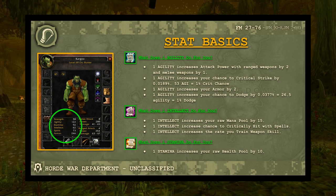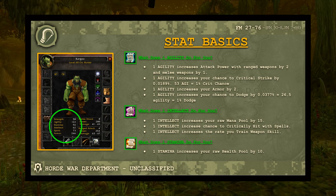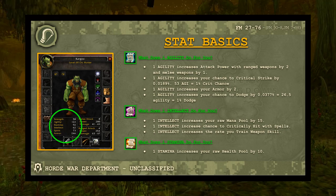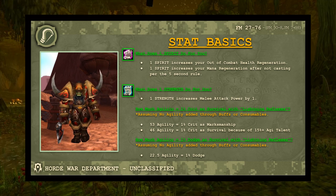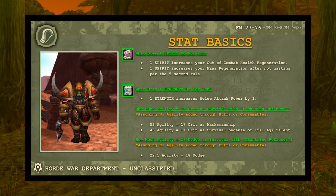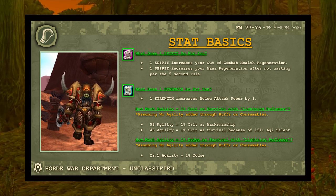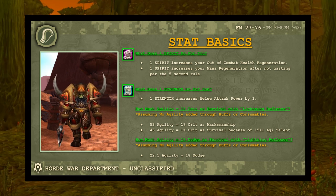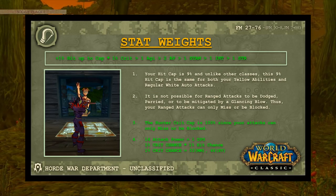Stat basics: Agility gives 2 ranged attack power and 1 melee attack power per point, plus armor and dodge. Intellect increases raw mana pool and spell crit chance and weapon skill training rate. Stamina gives raw health. Spirit increases out-of-combat health regen and both in- and out-of-combat mana regen if you're not casting per the 5-second rule. Strength increases melee attack power. For 1% crit: 53 Agility as Marksmanship, or 46 Agility with Lightning Reflexes in Survival.